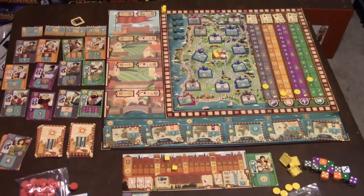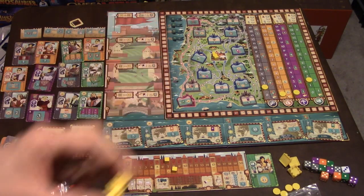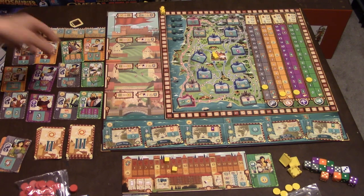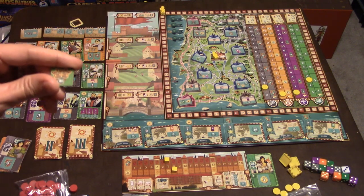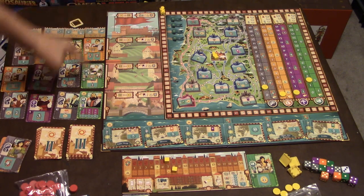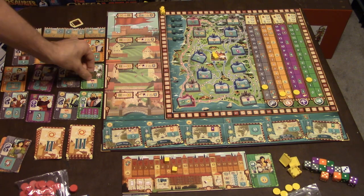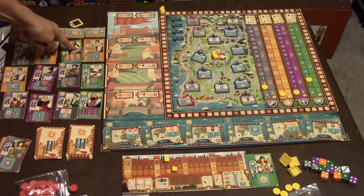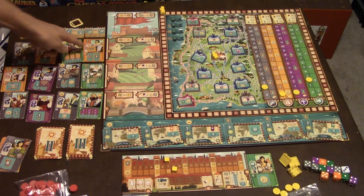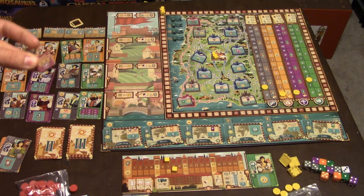One last setup step: you have a cool little player marker — a little lion — and you put it on the zero. You also place crown tokens by looking vertically to find the first occurrence of each color. So the first orange goes there, the first green here, the first gray there, and the first purple gets its crown. That's how you set up the game.